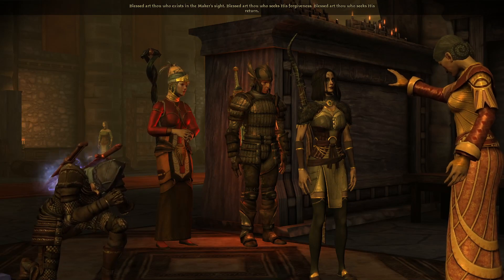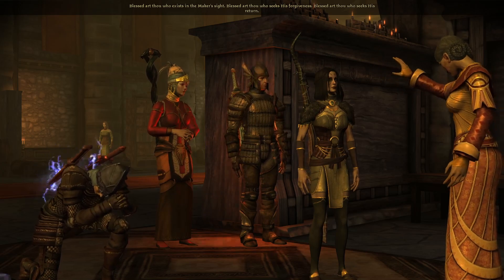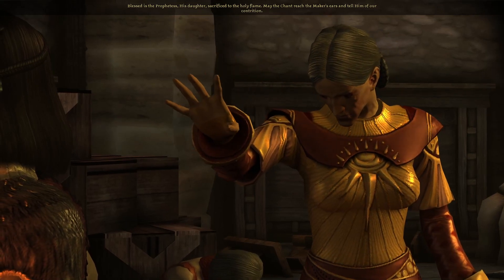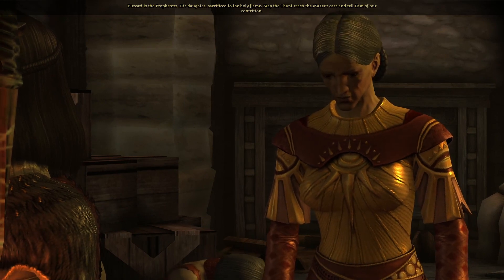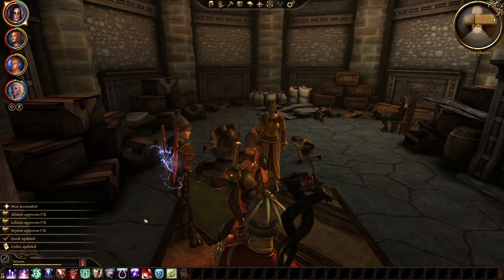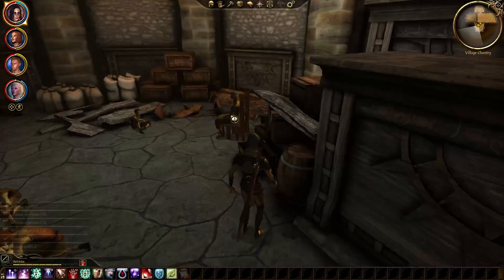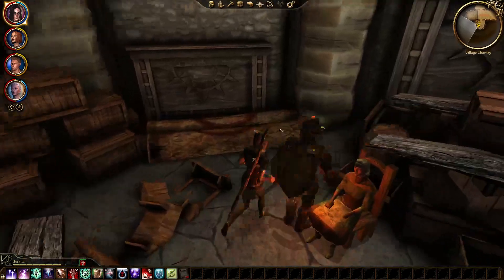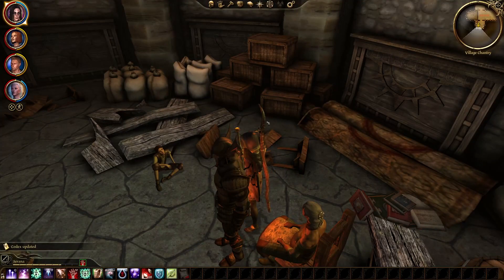We take every blessing we can get — might as well. Leliana's praying, Wynne's like 'why are we here?', and Alistair's just smiling. May the Chant reach the Maker's ears. We get XP on the founding of the chantry.